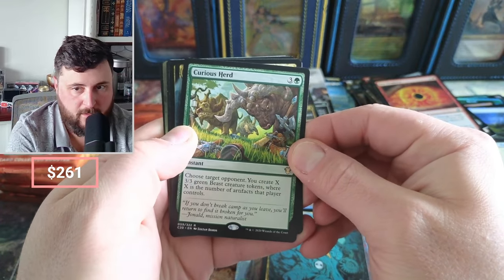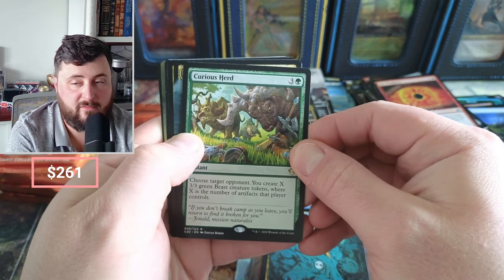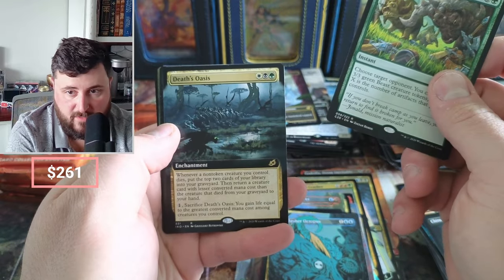Curious Herd — you create X 3/3 Beast tokens where X is the number of artifacts that player controls. Pretty good these days with everybody doing treasure token nonsense.